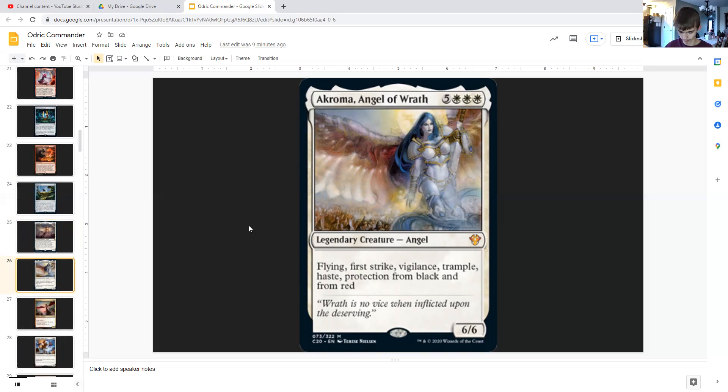Akroma, Angel of Wrath is five generic and triple white — a legendary 6/6 angel with flying, first strike, vigilance, trample, haste, and protection from black and from red, meaning black and red cannot do anything to this creature. Any red abilities in this deck also cannot target Akroma. Still, a massive number of keywords for Odric to find, making her very valuable here.